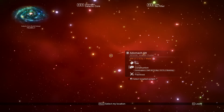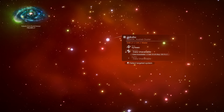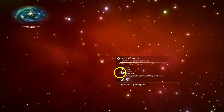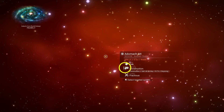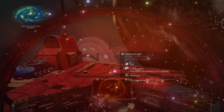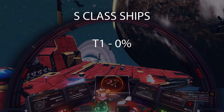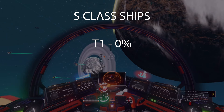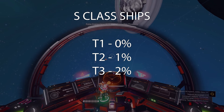So how do we go about finding the best ships? Does the economy of a system make a difference? Yes. Each system has a T1, T2, or T3 economy, denoted by the stars on the Galaxy Map info. The chances of spawning S-class ships depends on the economy: in a T1 system there's a 0% chance, in a T2 system a 1% chance, and in a T3 a 2% chance.